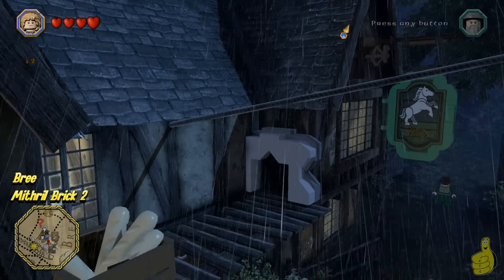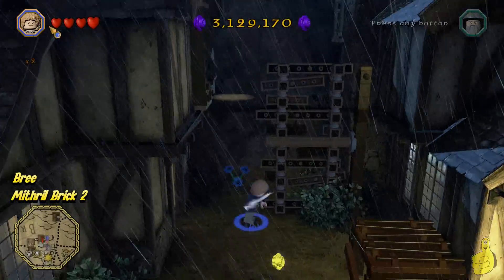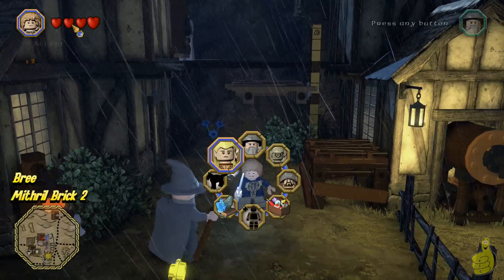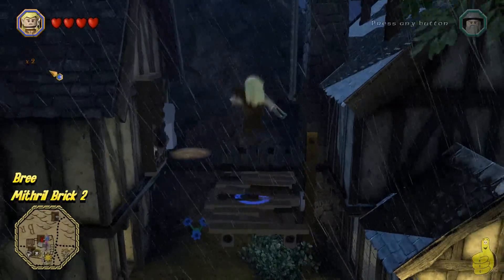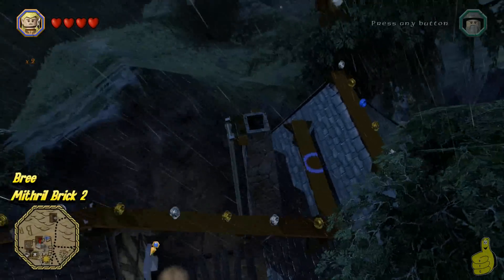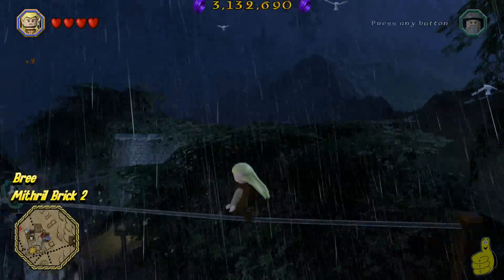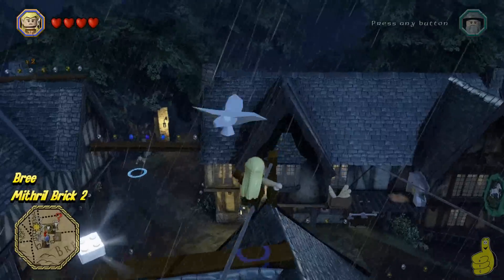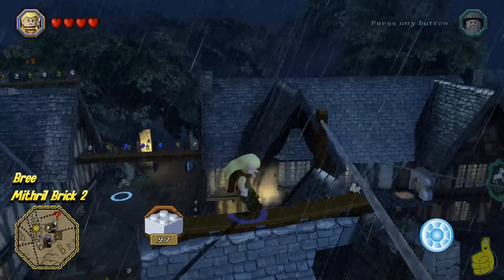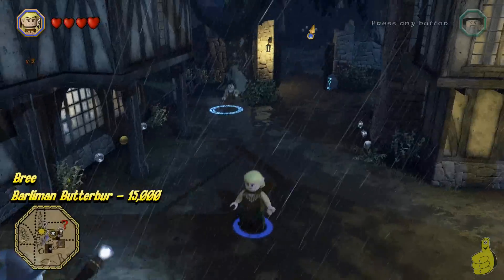As you can see, we used the goblin to climb up the wall on the other side of town and slid down the rope. Then we switched to somebody small like the Hobbit, made it through the Hobbit hole and jumped on the lever, which allows the little platform to drop down. This gains us access to the big ladder on the chimney and all these studs, as well as the tightrope.